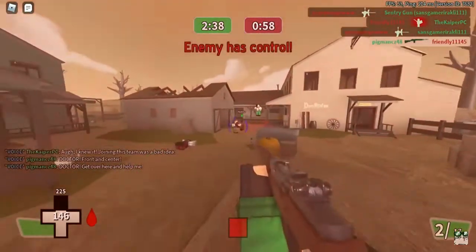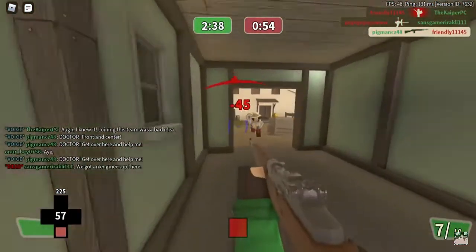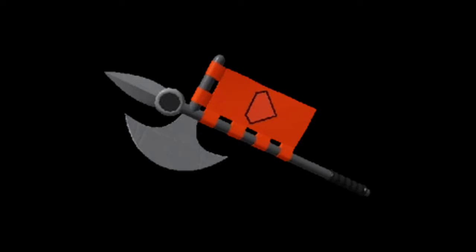The other stat introduced was a plus 1 capture rate bonus and a 100% knockback vulnerability, which actually wasn't that awful of a change. The capture rate bonus would let you tie a flank to the flank rear for capture speed, which is always a nice bonus. This thing also became the predecessor for the pain train.